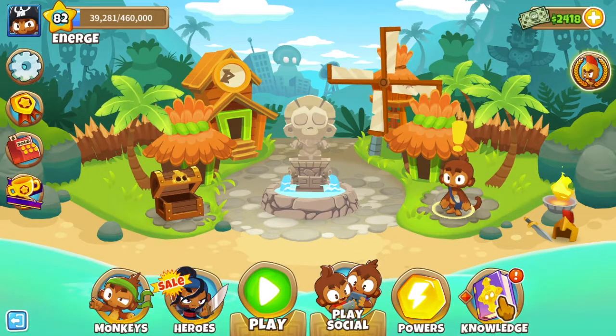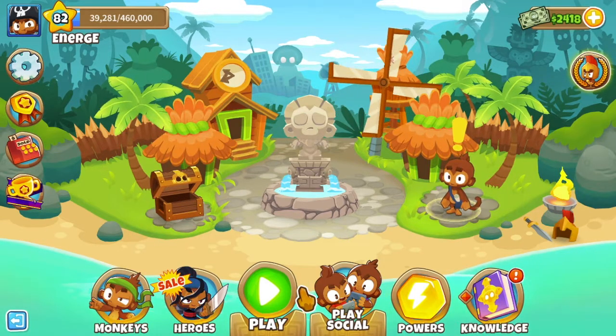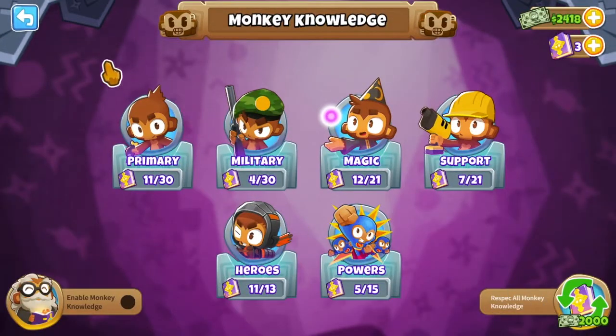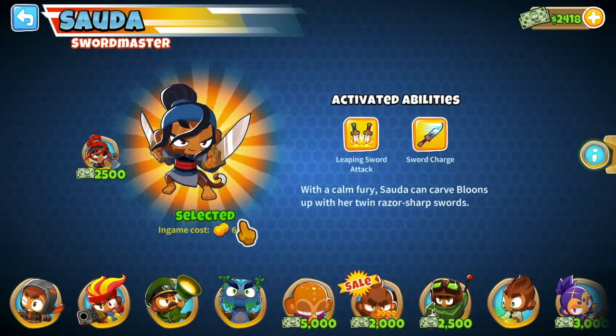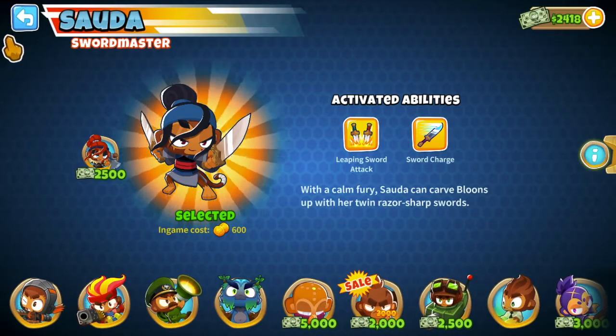Today I'm going to be showing you how to beat Tree Stump on magic monkeys only. No monkey knowledge, as you can see. Monkey knowledge is awful. The hero I'm going to be using is Souda. So if you don't have Souda, I will also make a tutorial on how to do it with Quincy.